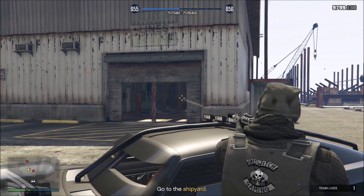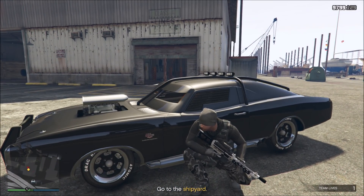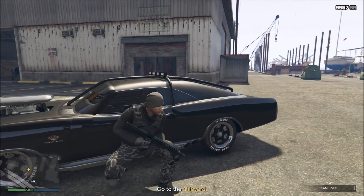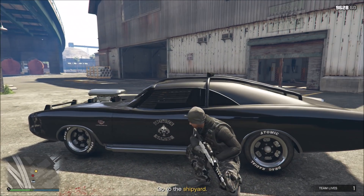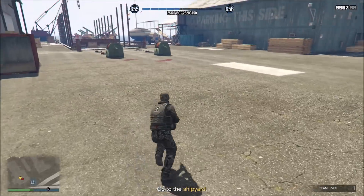As they show up, take them out — there's quite a few of them. But you'll get to a point where they stop coming, and that'll be when you want to move. I'm going to switch over to the shotgun and get ready to go inside. There's another guy right there — let's take him quick so he doesn't come in behind us. Alright, got that guy. Now we will run inside the building.